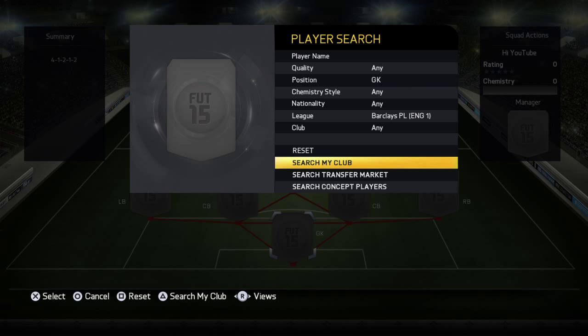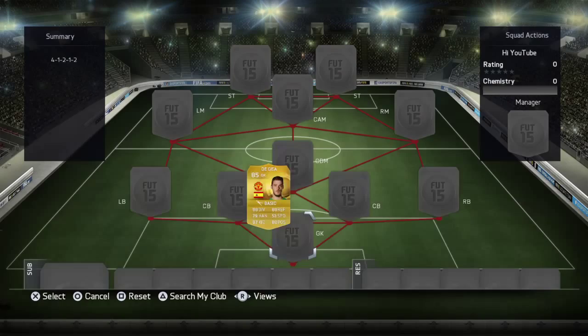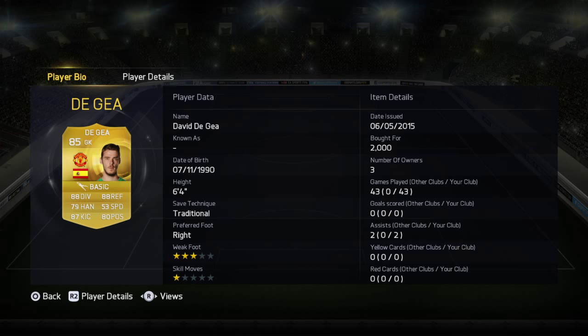To start us off, we've got David De Gea. He's a really good goalkeeper — got him for a bargain. He's 85 rated when he got upgraded. At the time I got him, he was about 4 or 5k. I won him in a bidding war and got him for 2k, which is a nice price.